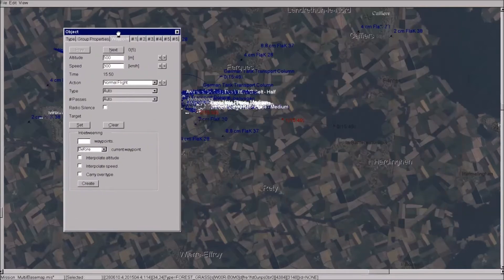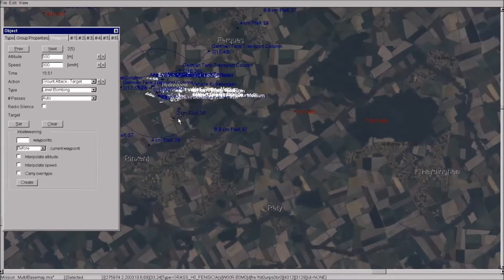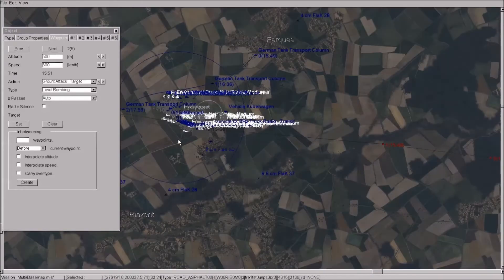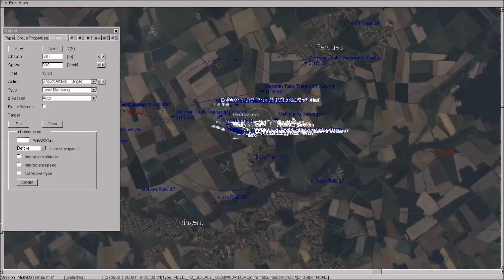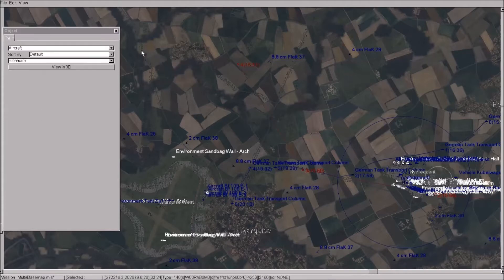Looking at the waypoints: waypoint zero is normal flight at 500 meters; the next is also normal flight as they're still approaching the target at the same height and speed. The key thing is on waypoint two — or actually the third waypoint — you've got ground attack, target level bombing. As they exit the target area it's normal flight again at the same altitude and speed. That was all set up in a previous tutorial, just a quick refresh.